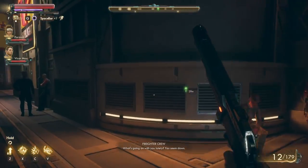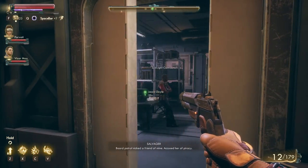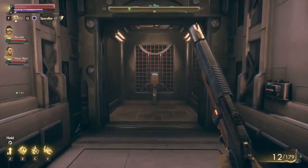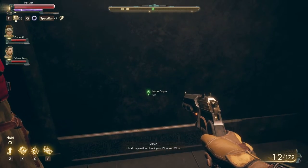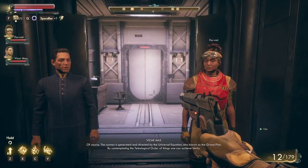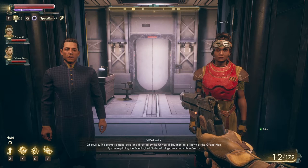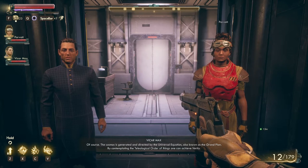I need to figure out how to get to Jesse Doyle. I try the elevator — nope, it just goes up. I ask Vicar Max about his plan. He says: 'Of course — the cosmos is generated and directed by the universal equation, also known as the Grand Plan. By contemplating the teleological order of things, one can achieve verity.' Okay then.